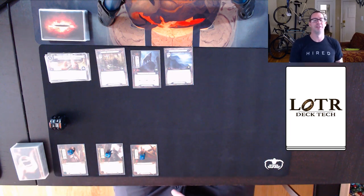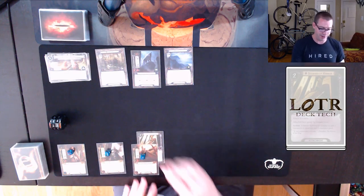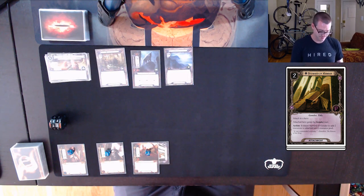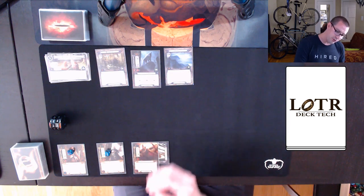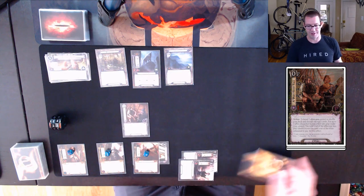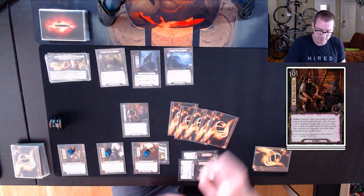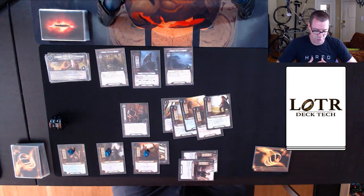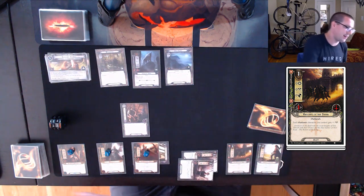I draw my card for the turn and I just drew Steward of Gondor, so my slightly janky opening hand is now an incredible opening hand — minus the fact that I don't have any Outlands allies. I'm going to spend effectively two on playing two Envoys of Pelargir, then use those Envoys for a Very Good Tale. I'll take Hunter of Lamedon and Knights of the Swan; all the rest get discarded.